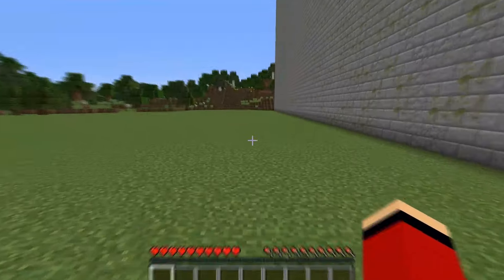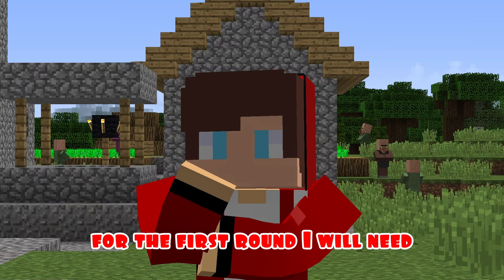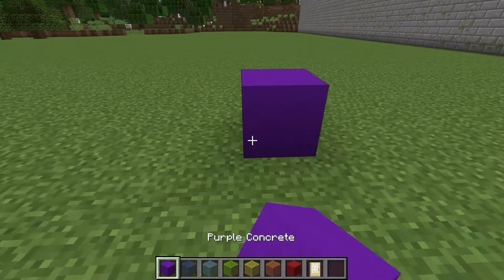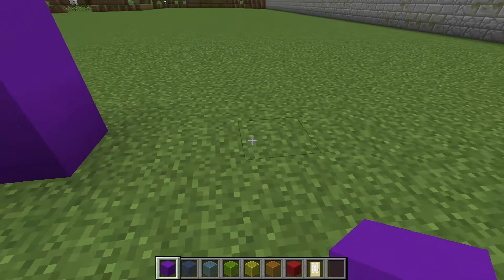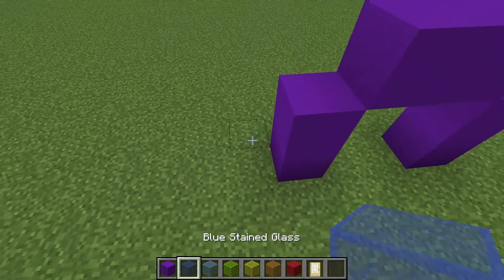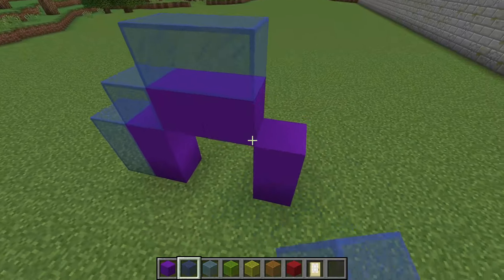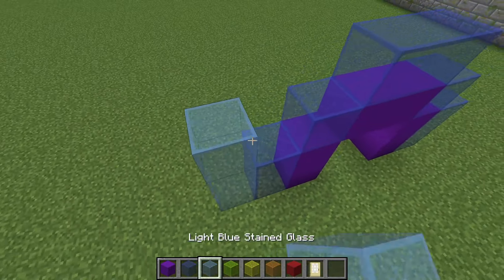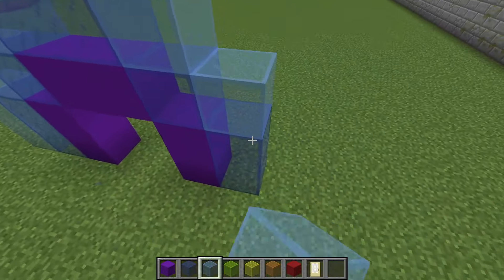Round one! For the first round I will need blocks of concrete and glass. I'm starting construction. To begin with, I put purple blocks of concrete and build the beginning of my rainbow house from them. And now I alternate different colors of the rainbow with colored glass. I'm so glad that Mikey suggested building such a colorful house.